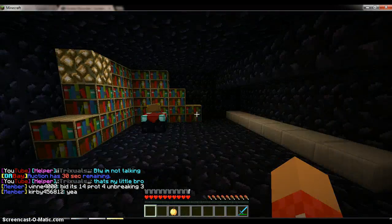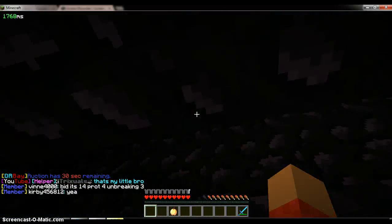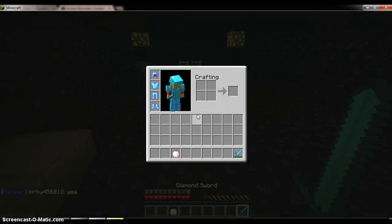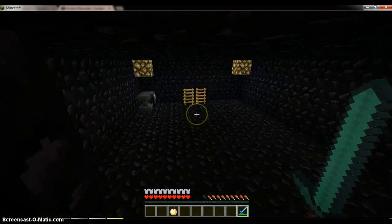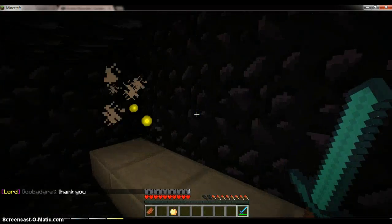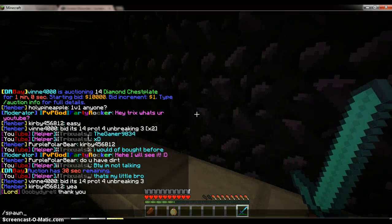Here we've got a little mob trap so they come down here and we just kill them. I've got my armor on and a good apple. Now I can show you around spawn if you want - let's kill this stupid zombie and go to spawn.